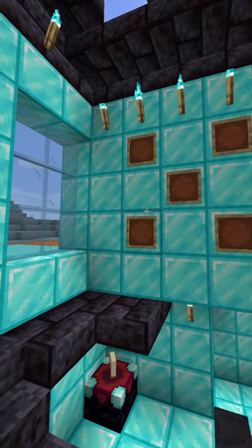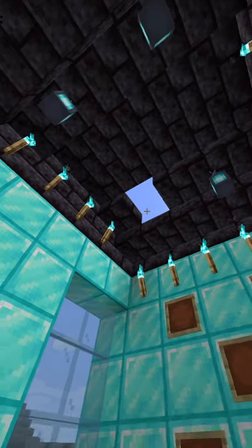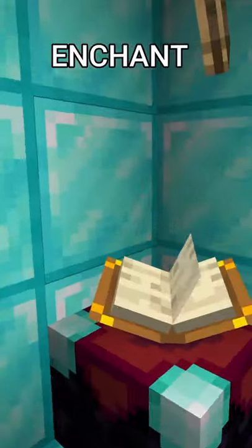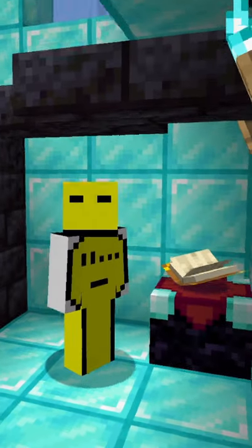So, this is my entrance. As you can see, I have a hole, and soul torches because I like to collect souls. Down here is my mezzanine, where I can enchant stuff, because who doesn't want to enchant stuff, right?